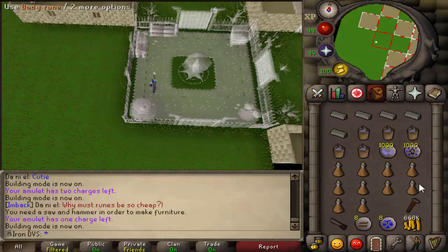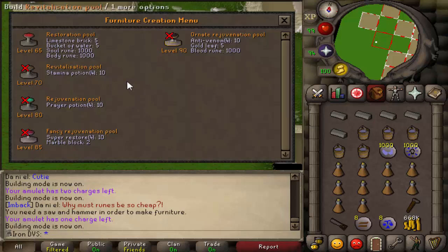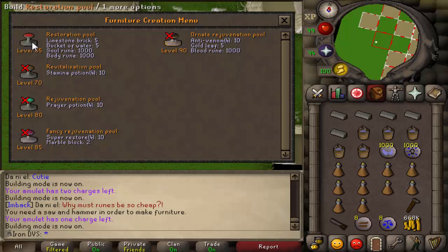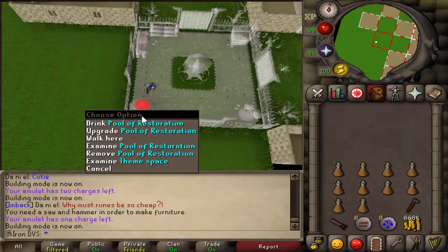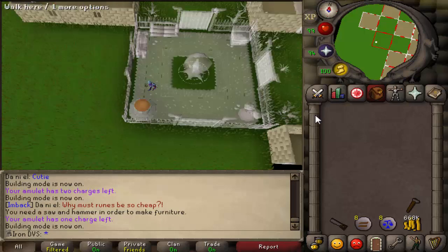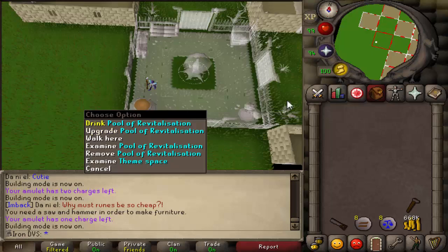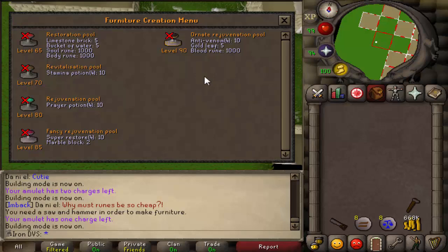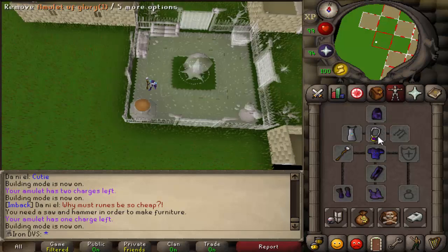For the first trip, I'm basically just bringing all of these supplies to make the first two pools. You do need to un-note these — you can't use noted items. You also need a hammer and a saw. This is boostable with the stews since you need a saw. You have to upgrade it step by step — just right-click upgrade and continue going up as far as you want. Once you finish those two, go ahead and head back to the bank for the next inventory.